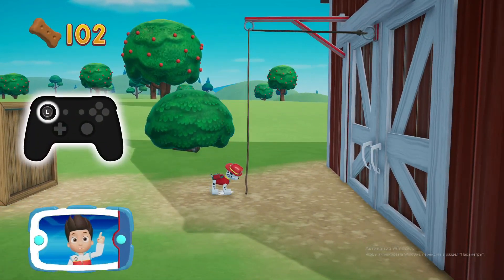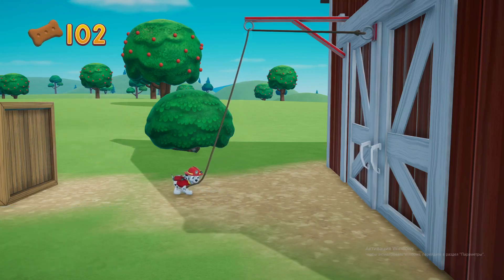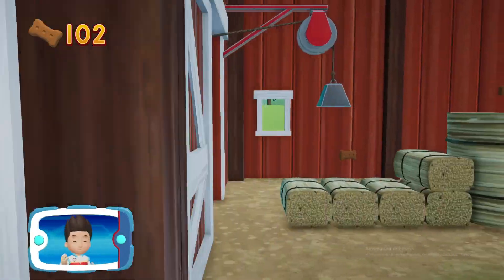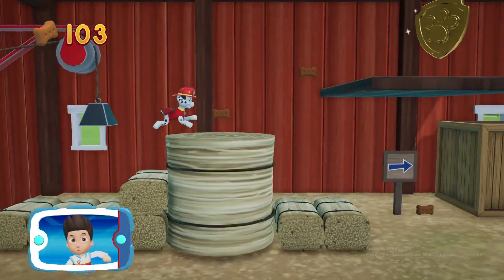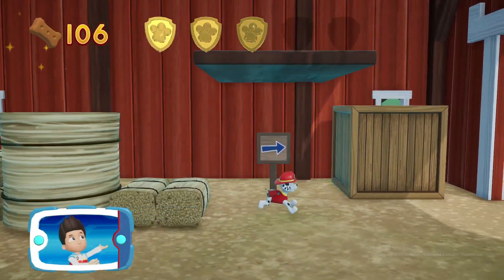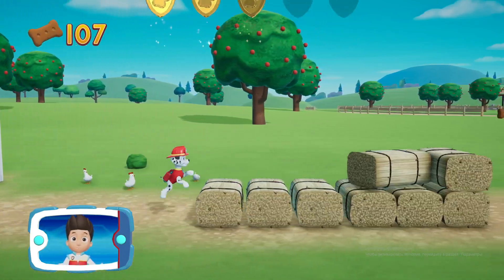To pull the rope to the left, move the left stick. Go quickly, you have to get through the path before it closes. A golden paw print! You've got it. See if you can find them all. Great job! We're almost there.